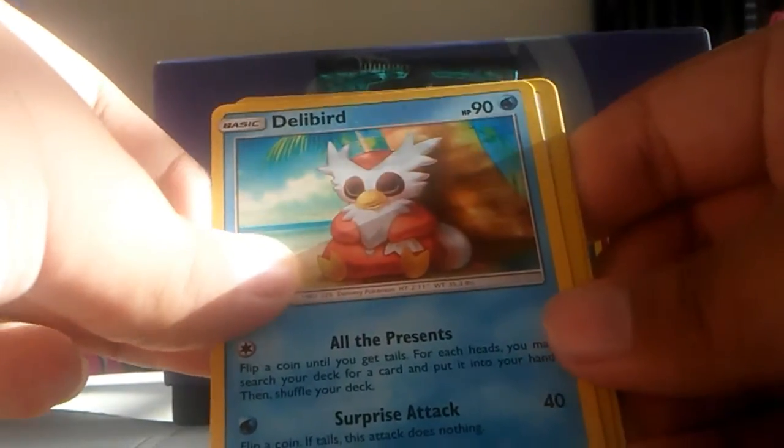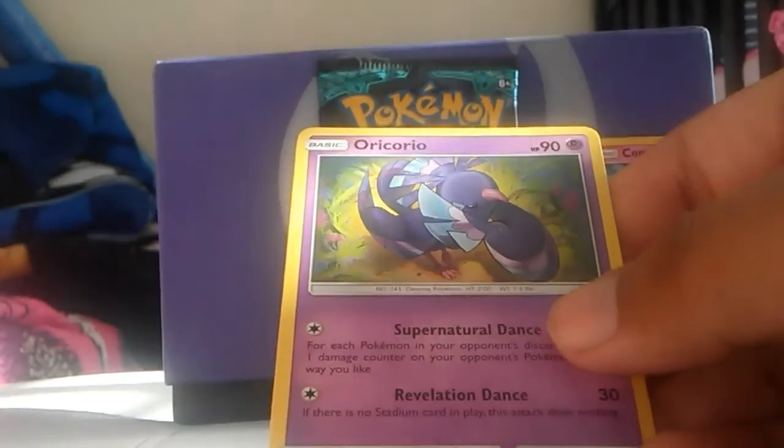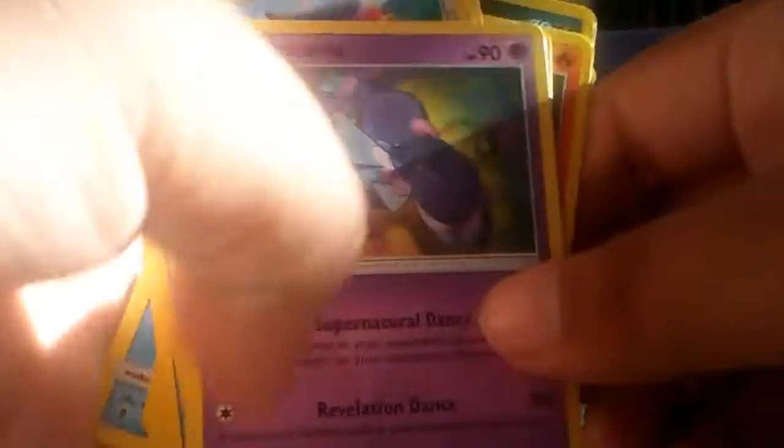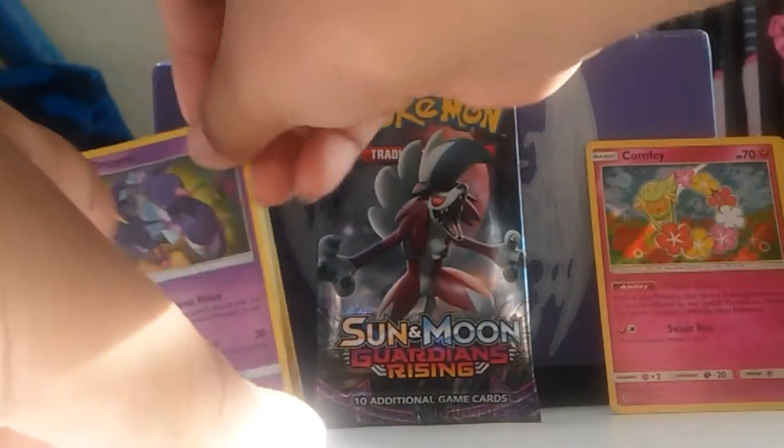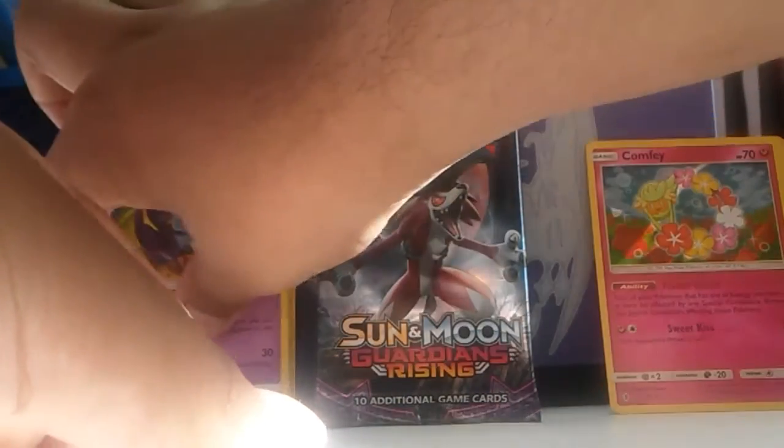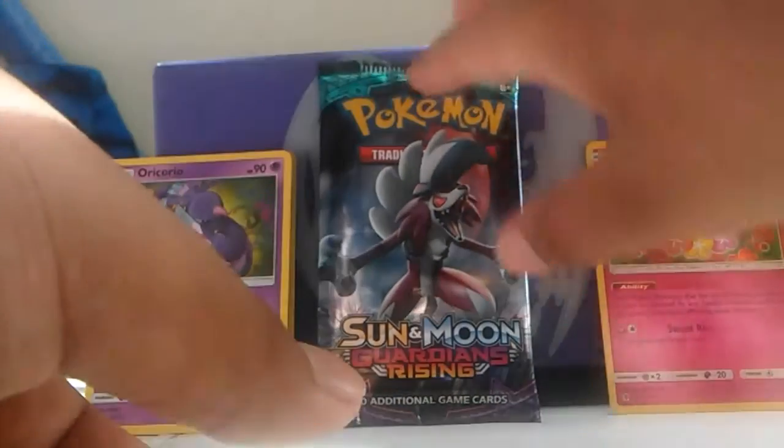Oh — a Delibird! I've never pulled this card yet. And here's a Taillow reverse holo, and then a regular rare Oricorio which I don't have this form of. There are four different Oricorio I think, all in the set. That's our rare for this pack.